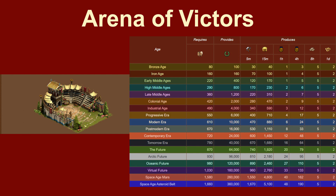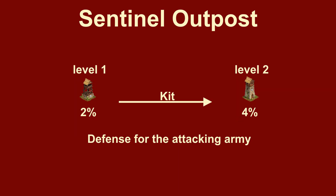Since space is an important issue in the lower ages, other daily specials are more interesting. The Sentinel Tower is a 1x1 building that adds 2% defense bonus to the attacking army. It can be upgraded to level 2 with an upgrade kit and then provides 4% defense bonus for the attacking army. Defense bonus often is neglected compared to attack bonus and therefore most players need it. However, you would need many of these towers to make a difference. New players should not prioritize this for now — other buildings are definitely more important at the beginning.